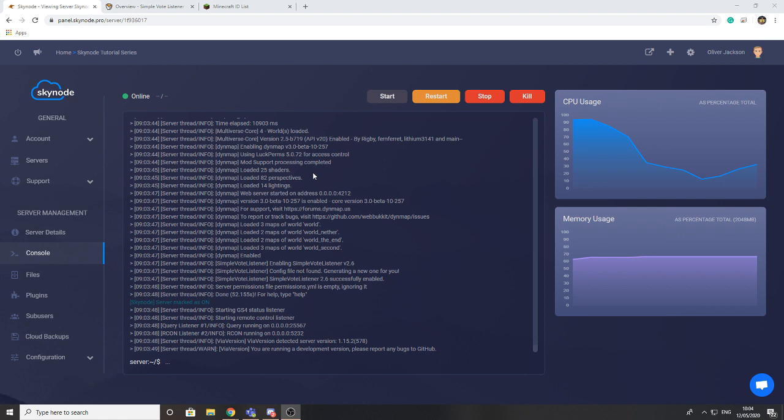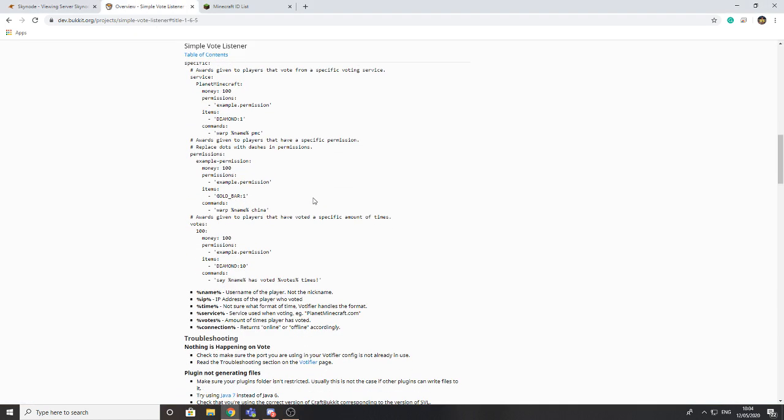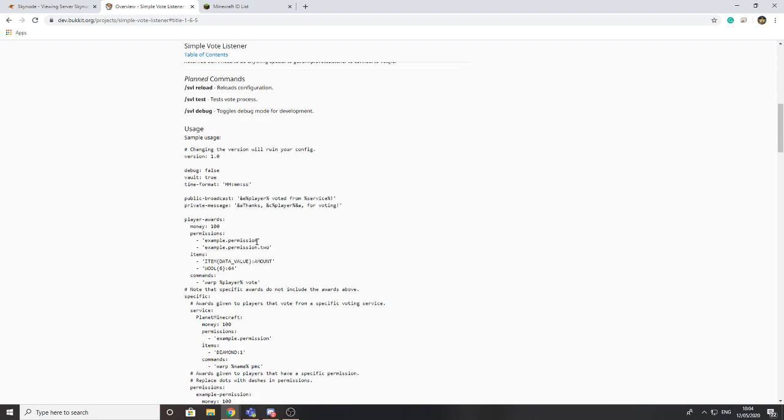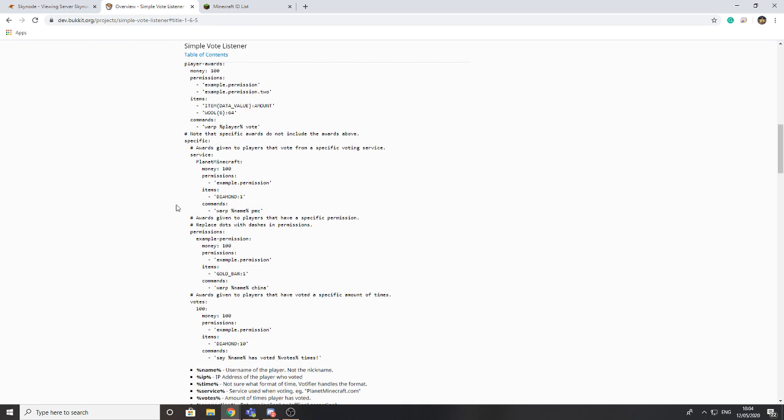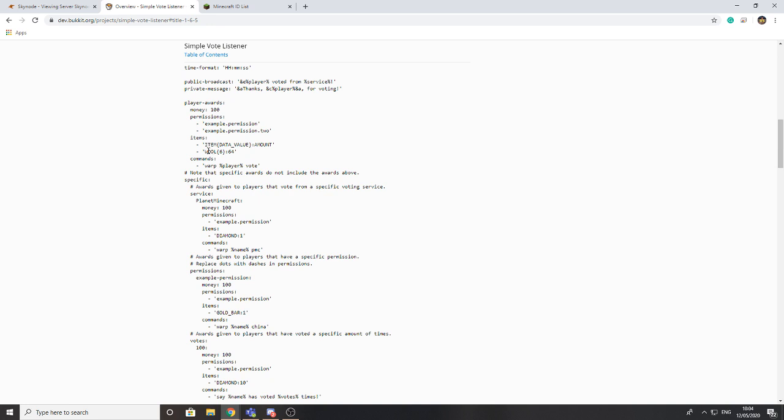The server has now restarted. Before we get into configuring the plugin, there are a few things to note. Down here there is a list of different placeholders you can use for the various messages at the top. Depending on what you want the message to say, you can put these placeholders in and the plugin will automatically replace all of them for you. When using items, there is a format called item data value amount.